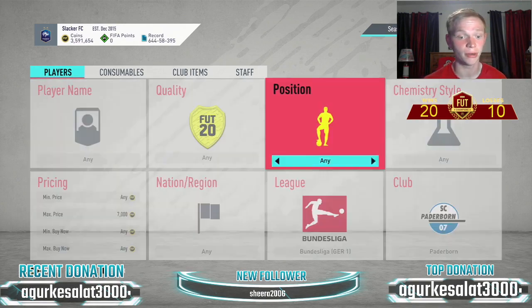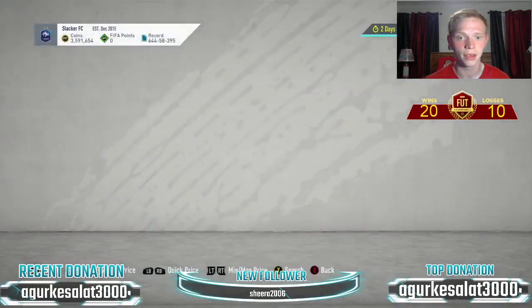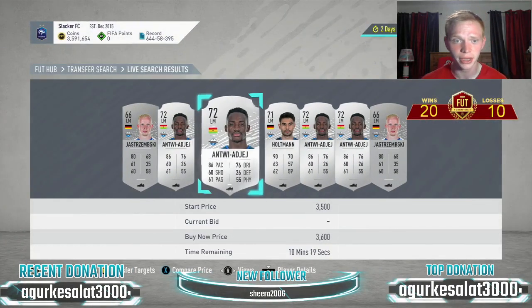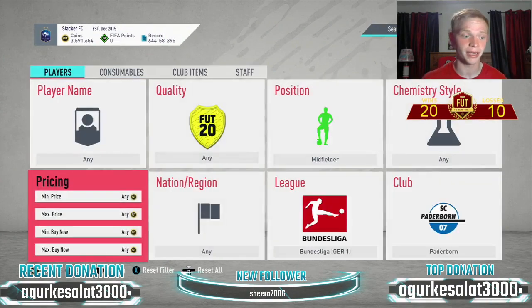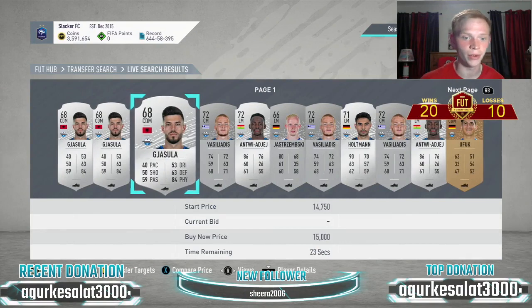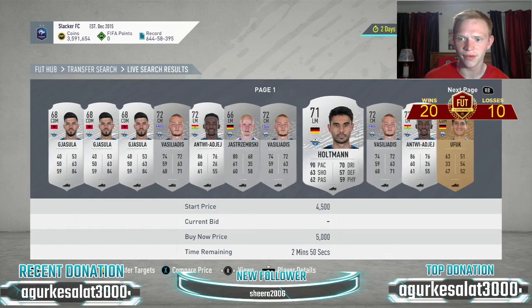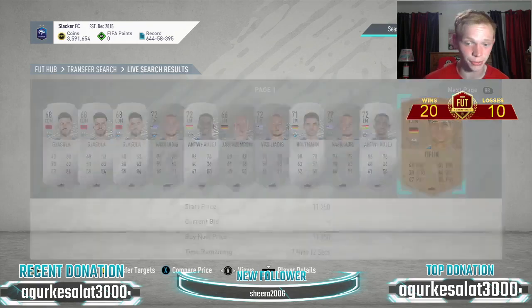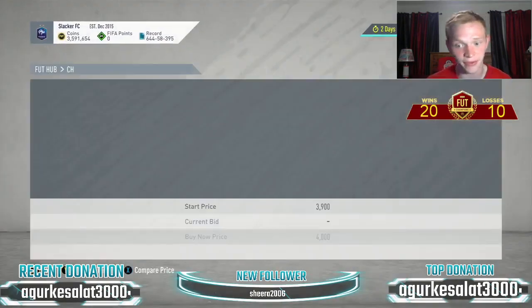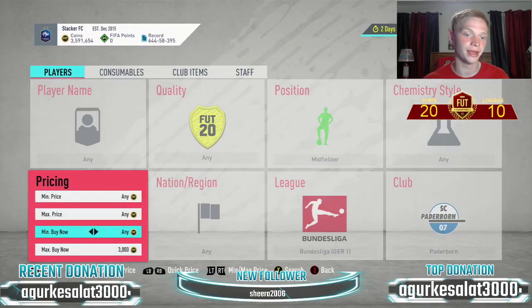The next filter is Paderborn midfielders. Checking the price, we're looking at about 3,500-4,000 coins. In the centerbacks filter there were about 6 cards; midfielders has at least 6-7 guys as well. So you're going to be sniping these at about 3,000 coins.